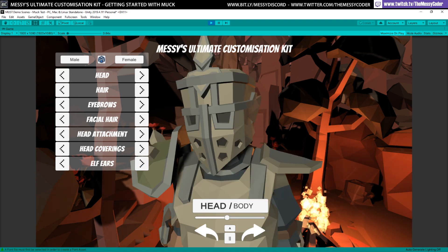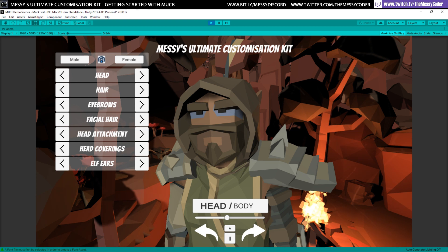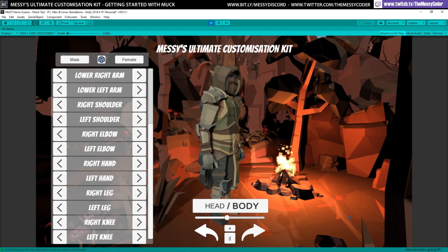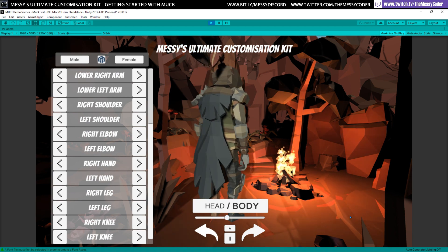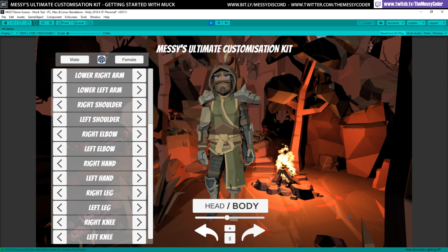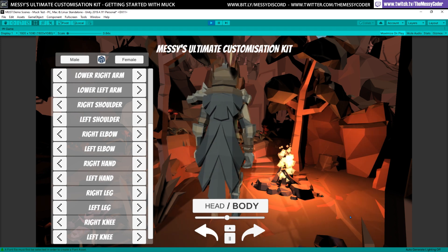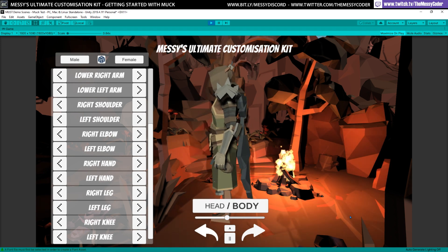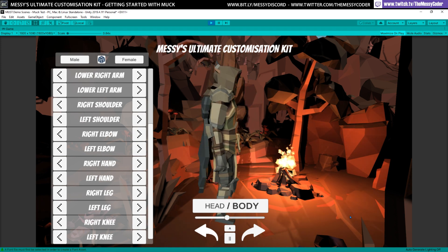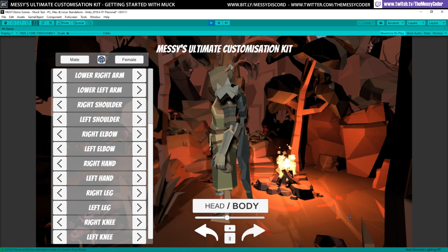If I click on random — dun dun dun — it's randomizing through things. Look at that, lovely! That's a nice random one. And I've got this little rotator to keep us busy rotating. Okay, that's it. That's MUCK. I hope you enjoy it. This is possibly one of the largest customization packs I've ever seen available. We can also add even more things — our own custom prefab slots. I'll show you how to do that another time.